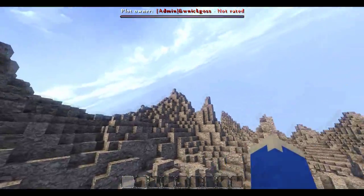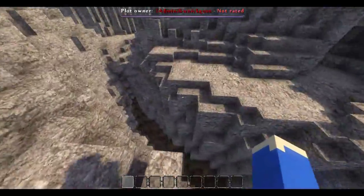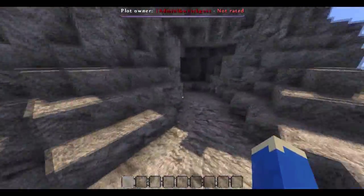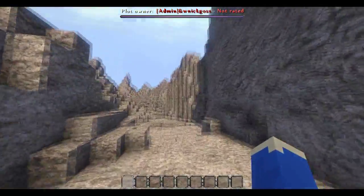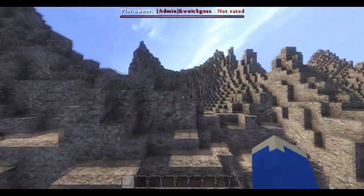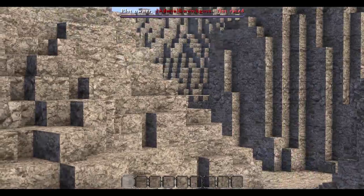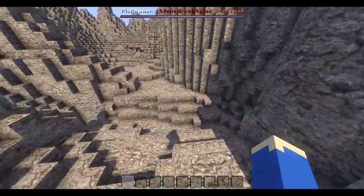We've got these nice high mountains - the Incas lived in the Andes so I'll try to represent that. There's a nice ravine that's going to run off the plot, and you follow a path through a cave. There's a massive tall cliff here, and then it opens up a bit. From over here you can see mountains in the background, but it's mostly covered so it doesn't obstruct the view of what's going on.